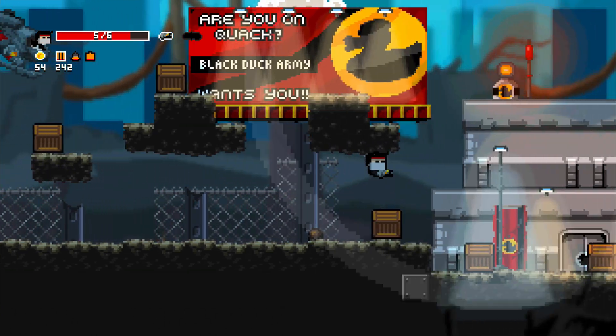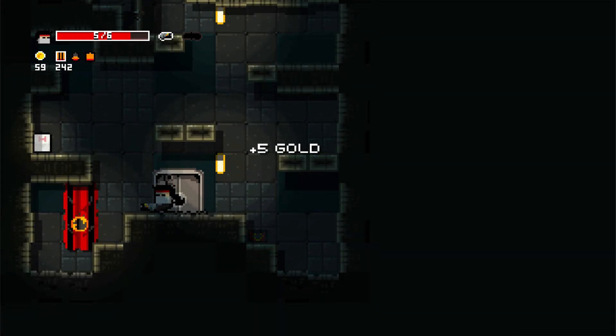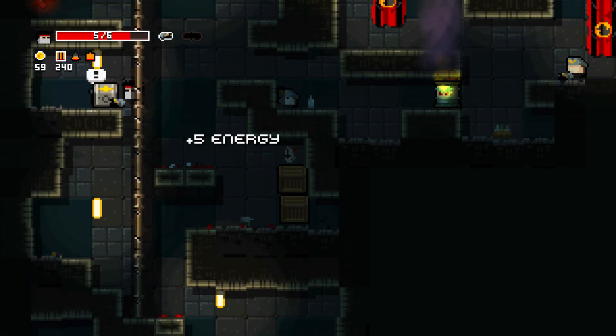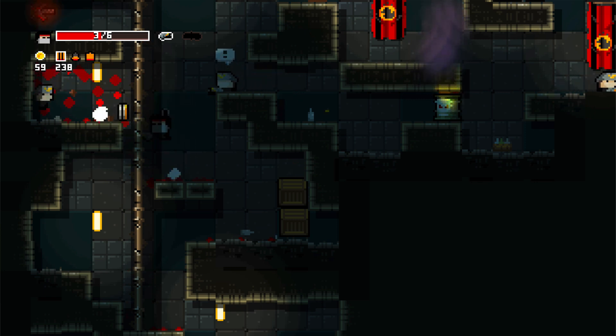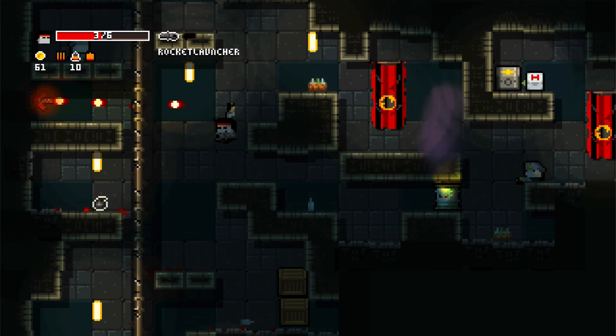The templates themselves also have random tiles, so sometimes a ledge will be there and sometimes it won't. The templates can also be mirrored, so sometimes the ledge will be on the left and sometimes on the right — making for a large variation in levels.